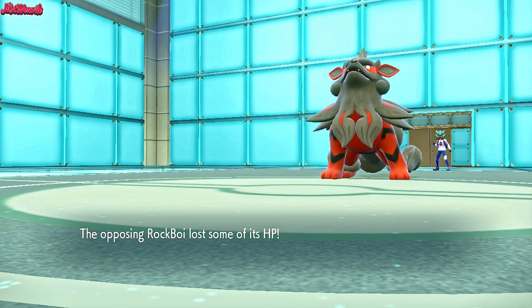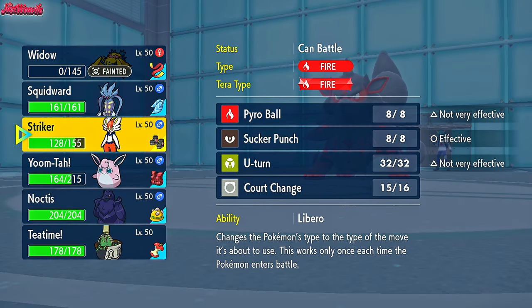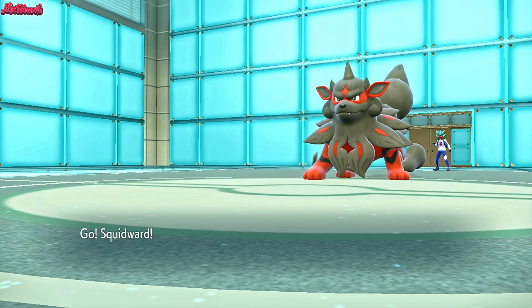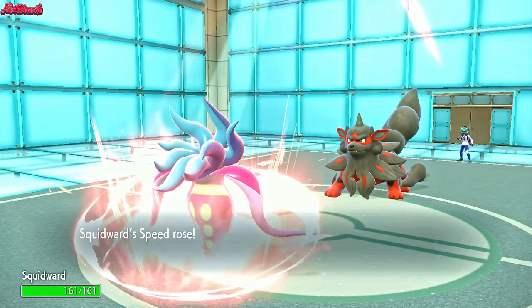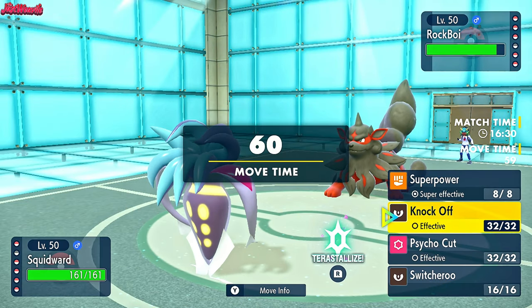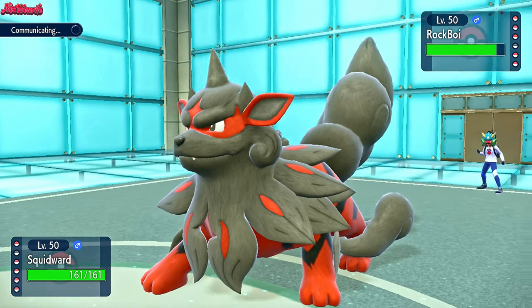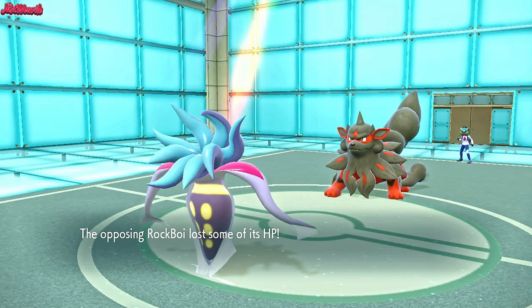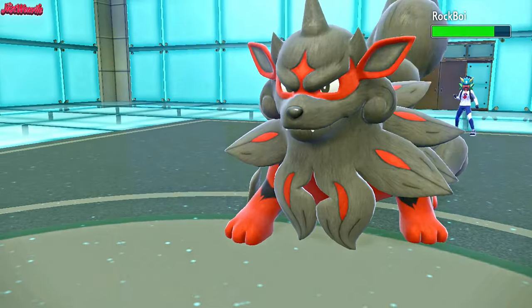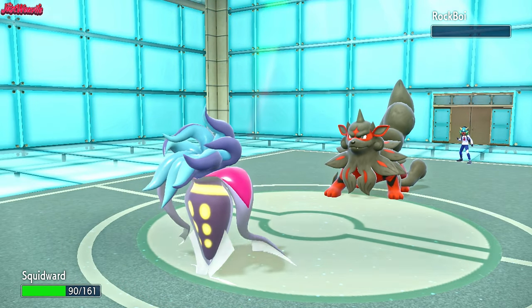We're in a much better position now - what we can do is go into Malamar. Malamar's got a Choice Scarf, and if they're Choice Scarf they would outspeed normally. But because of our Contrary ability, we're able to get a Speed Boost from the Sticky Webs, meaning we can go for a Superpower here, which will boost our defenses, meaning we can take a Flare Blitz. They go for an Extreme Speed, which does a nice chunk of damage, but that confirms they are Life Orb. We go for a Superpower - that takes out the Arcanine in one clean hit. Critical hit - we take those, we definitely take those.